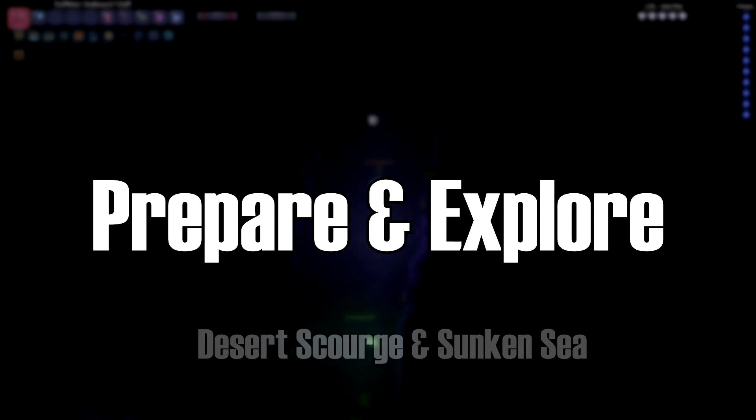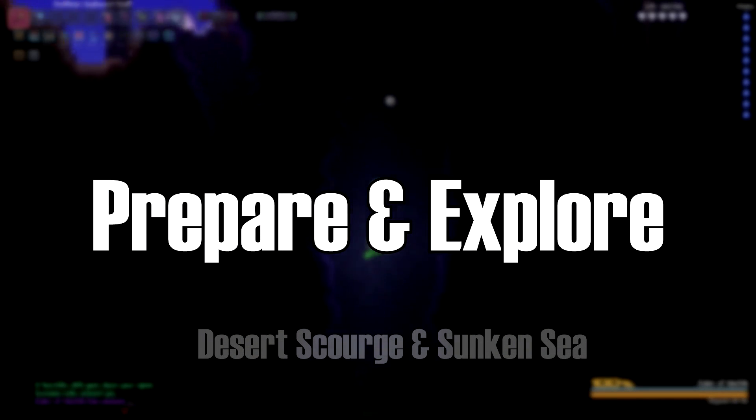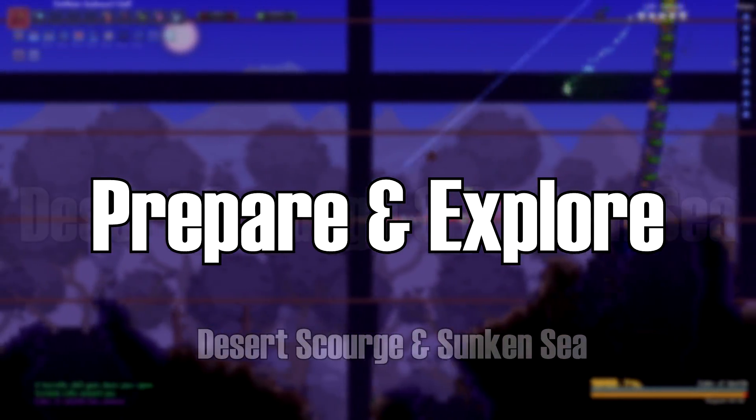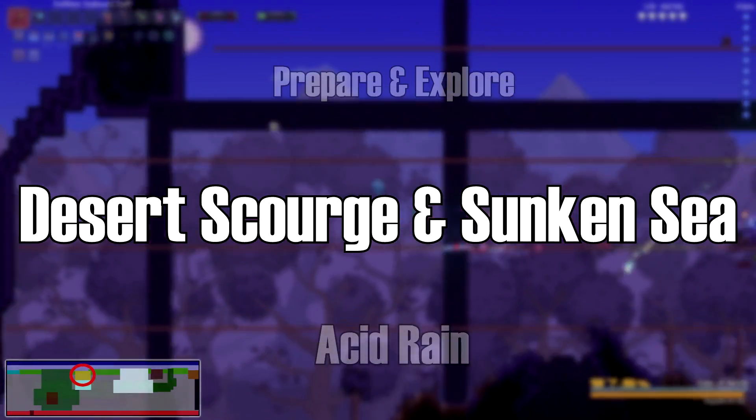Before you defeat any boss, you can farm Wolfram enemies for their gear, find shrines in the underground, explore planetoids in the sky, and farm for strong pre-boss weapons and equipment in the underground desert.